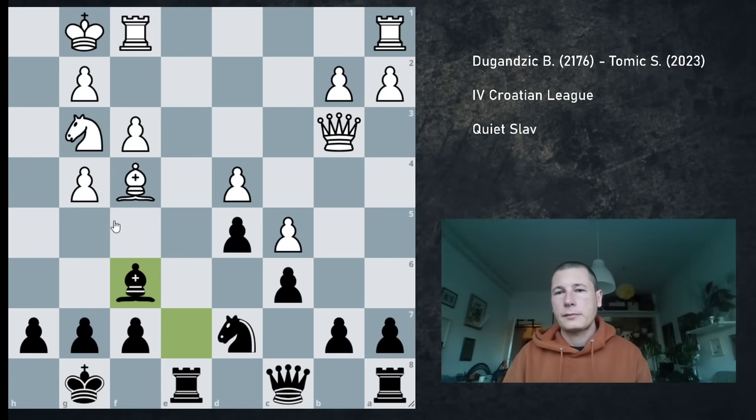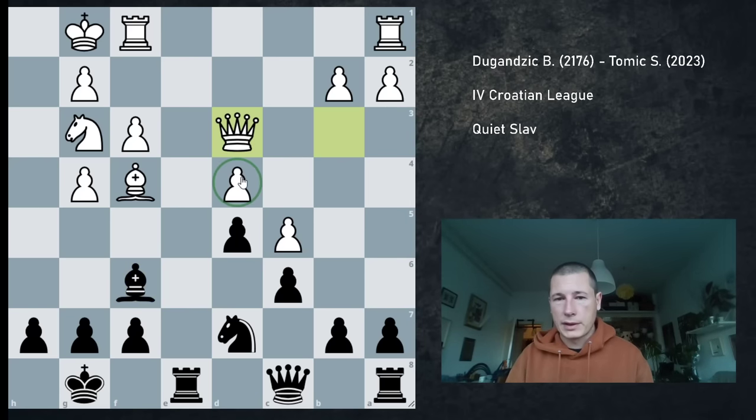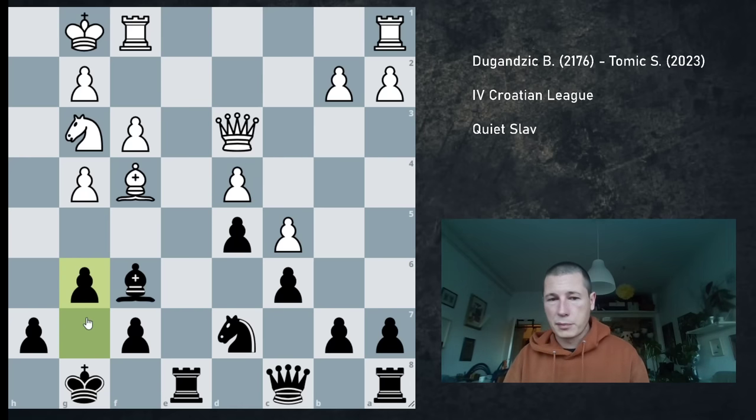Bf6 was a stupid move — I should have played g6. Luckily for me, he didn't play Nf5, and after Nf5 he could have been better, more than equal actually. He played Qd3 defending the pawn, and now I'm back with my advantage, because now I did play g6, which I should have played a move ago.